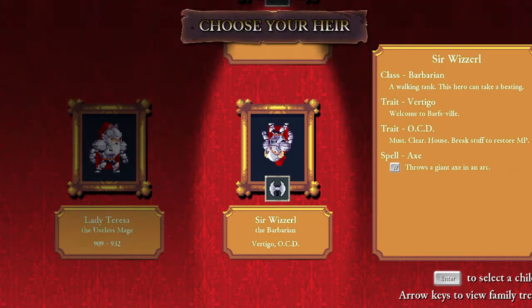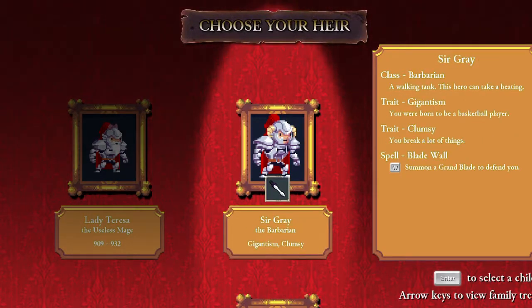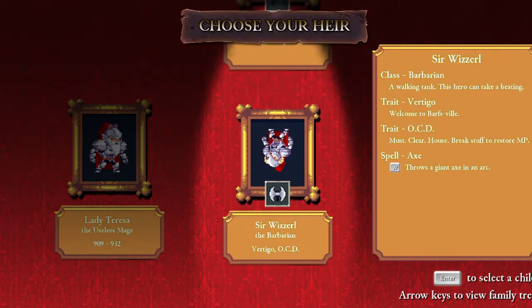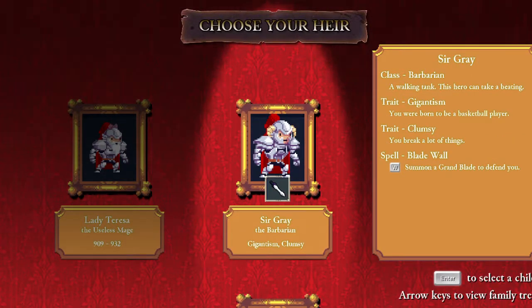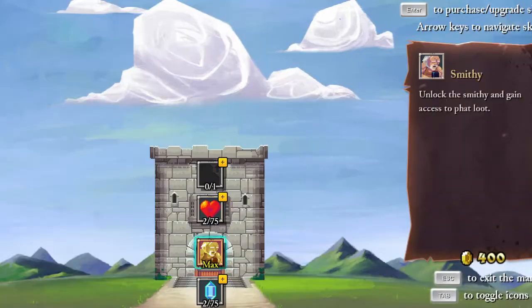Lady Priscilla and Sir Wizzle. Why is he upside down? Must clear house — break stuff to restore mana. El Axe Vertigo. Welcome to Barfsville. A walking tank, this hero can take a beating. I do want to try someone with vertigo, but this one seems interesting — another giant and clumsy. This one has no traits, screw that. So what is it — barbarian or someone with vertigo? I think I'll try a barbarian again, because I'm interested in what this clumsy thing has to do with it. And also a blade wall, I haven't tried that.